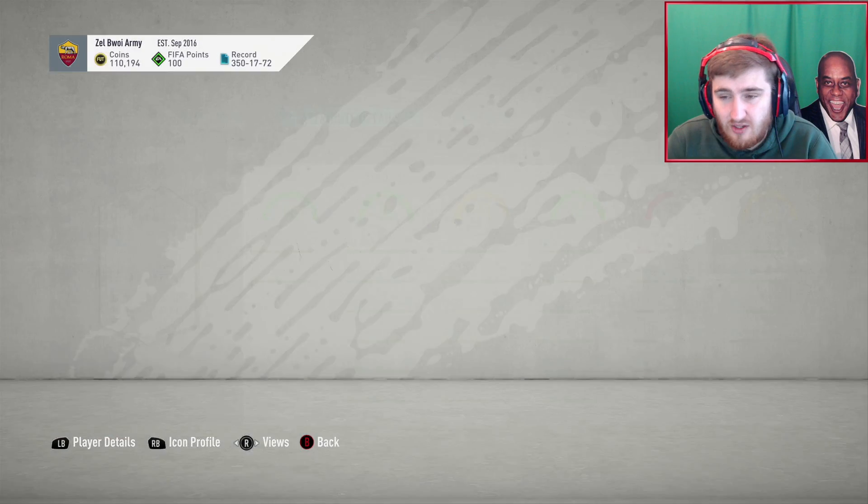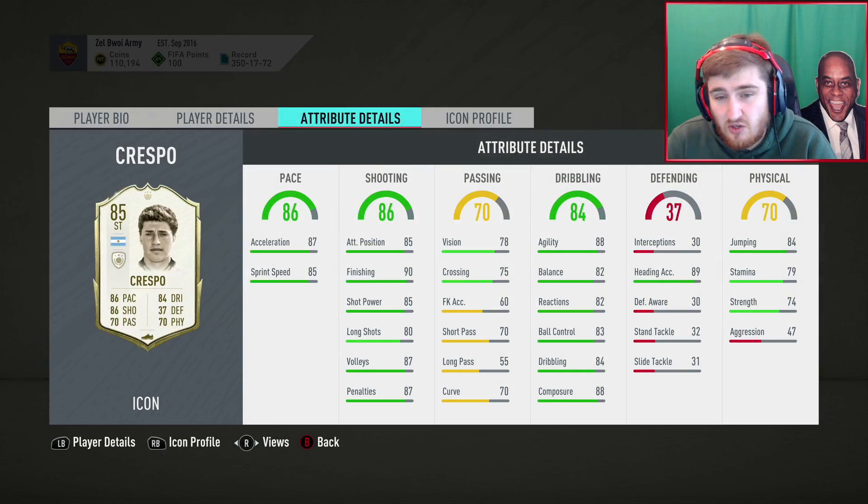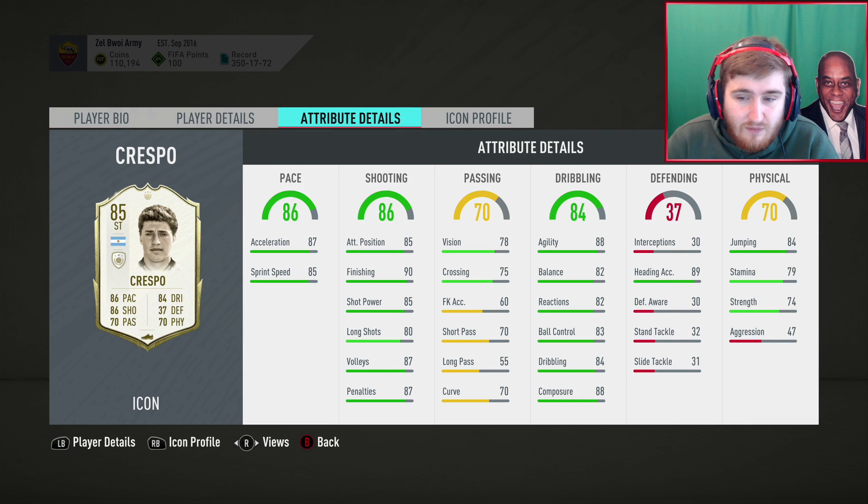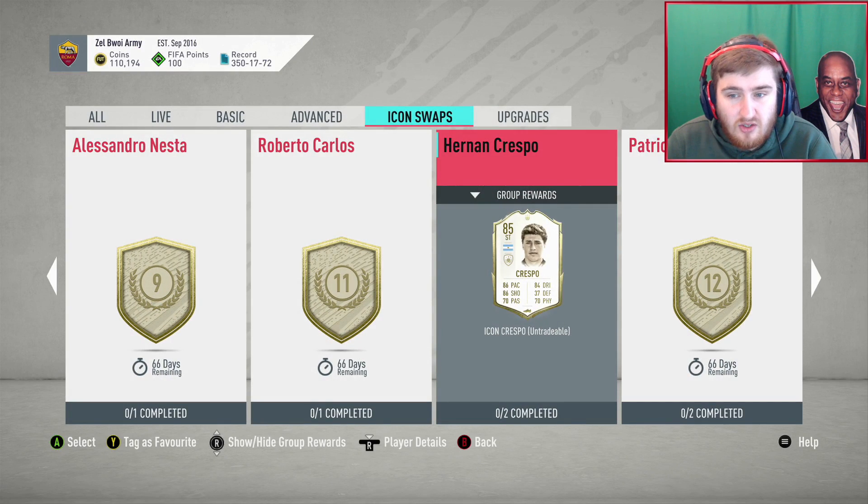Crespo and Cliver are both 12 swaps, which is interesting because you could potentially get both. Crespo's got okay work rates, tall, 4-star 4-star. His dribbling is not unreal but it's good; shooting is not unreal but it's good. For the most part he's just a solid all-round striker — not amazing at anything but good at everything you need. His passing is a bit awful, but I think it's just a really solid well-rounded card.